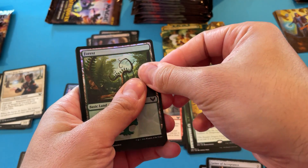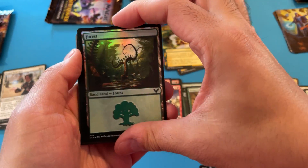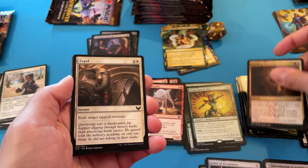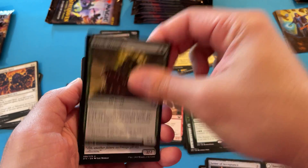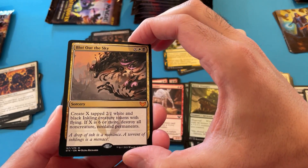So out of six packs, we got our first foil land, even though we don't need them. Another red-white pack — I'm getting a lot of red-white at least. Cronk Wrangler. Tendered Ink. Okay. Another Mythic here.